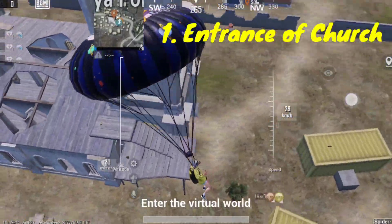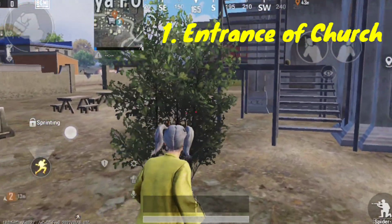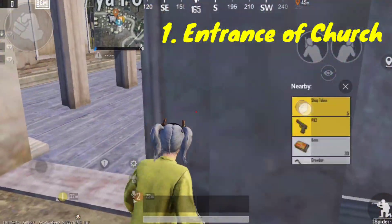Hello guys, today I'm going to show you all the web shooter locations in Yasnaya. The very first one is located at just the entrance of the church — you have to look up and you'll find one web shooter over there.